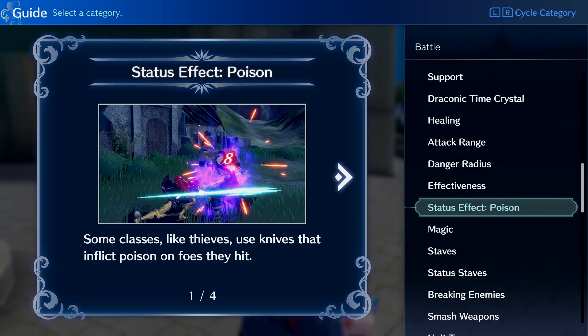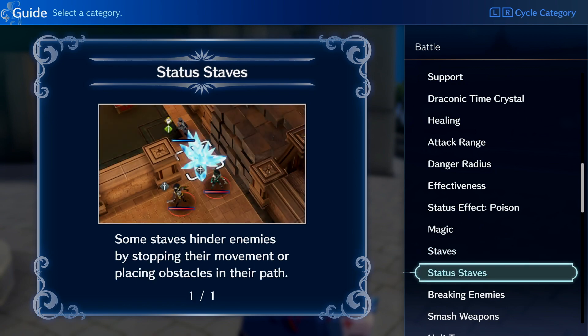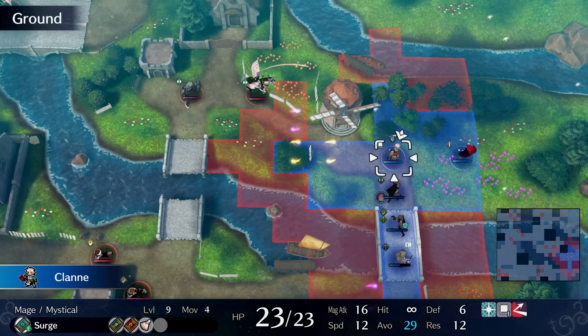Meanwhile, daggers can inflict poison, and staves can not only heal characters, but can impair enemy actions and move units quickly and efficiently around the battle map in order to either get the drop on an adversary or get out of their way.